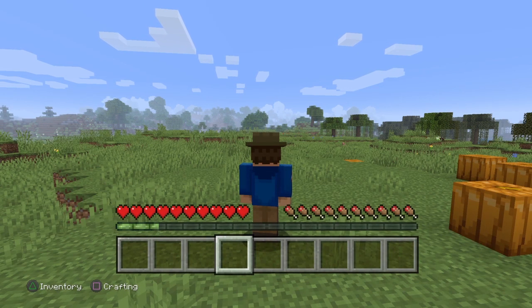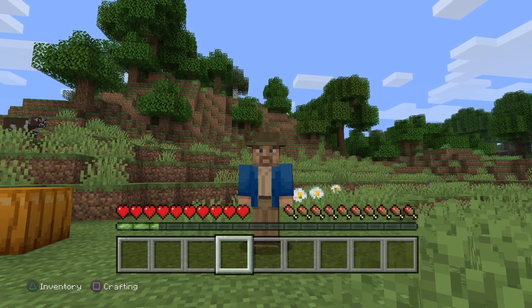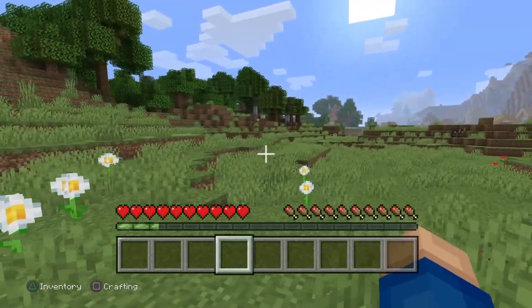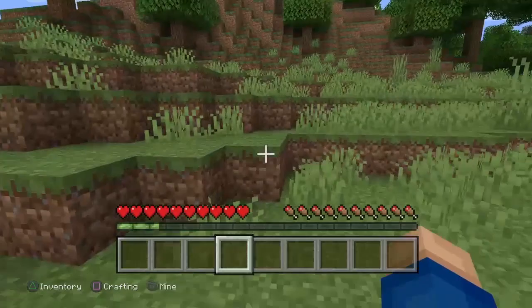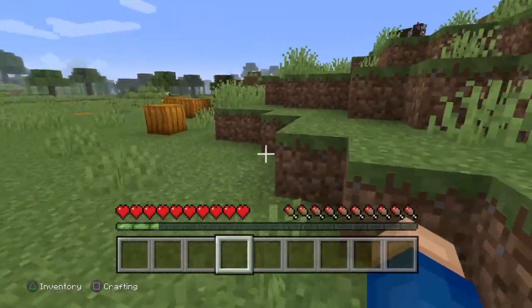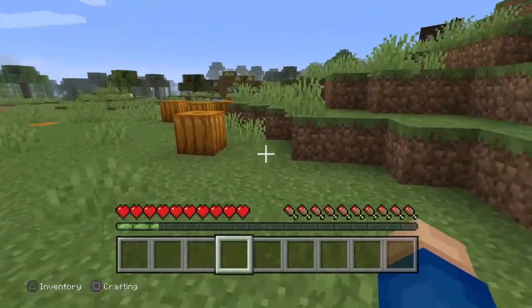So if we click L3, you get the back view, and click again, front view. That's Hopper from Stranger Things - that's my skin at the moment. Click L3 again and we go into point of view, so we can actually see what's going on.